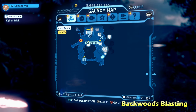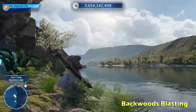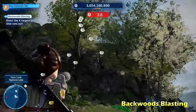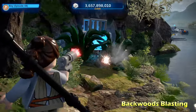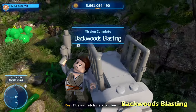Just to the north of there we're going to do Backwoods Blasting. We're going to switch to a blaster character, but one of the targets you have to shoot is actually going to be behind this rock — just shoot that to reveal the target. Then shoot the other three targets within the time frame. If you need help you can always slow down the footage. That will open up the crate giving you the Kyber brick for Backwoods Blasting.